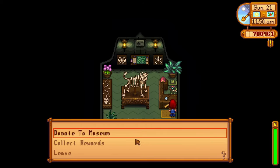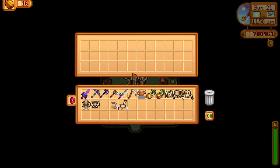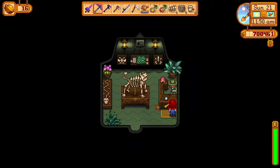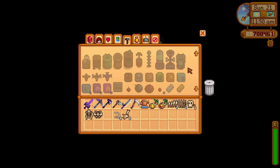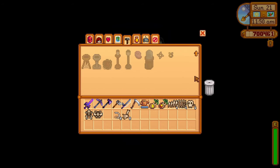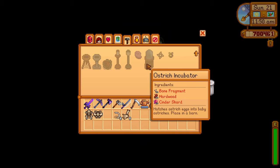Now we just need to complete the sets and hand in the pieces to Professor Snail. Donating all of the fossils will get you 11 golden walnuts, which will definitely come in handy. Professor Snail will also give you some tree saplings and yes, the recipe to craft the ostrich egg incubator. That was quite the journey, but let's craft this thing and hatch our ostrich.